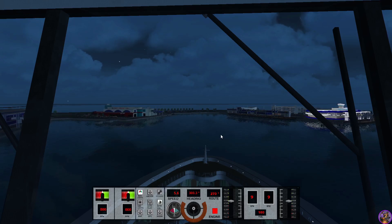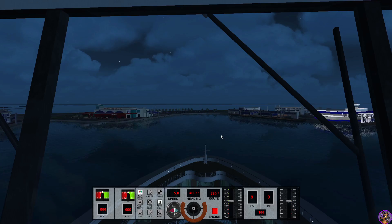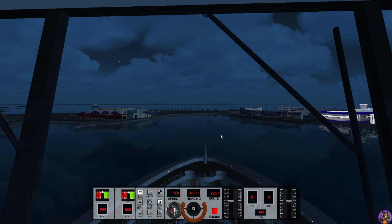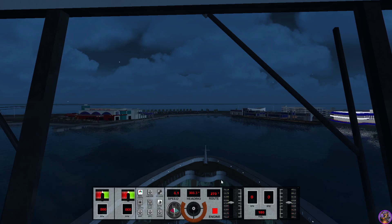180 degrees and backing into our spot. Get ourselves docked and start the process of turnaround day for all the new cruisers who are going to be boarding the Disney Wish for a three-day Nassau Castaway journey. I could never do a three-day — I'm barely able to do a four-day mentally.